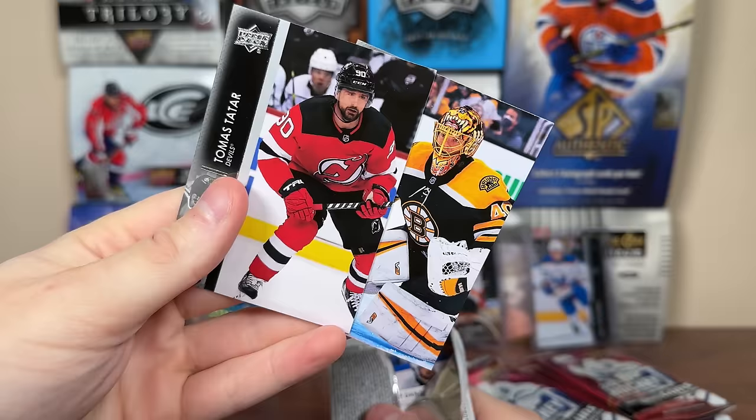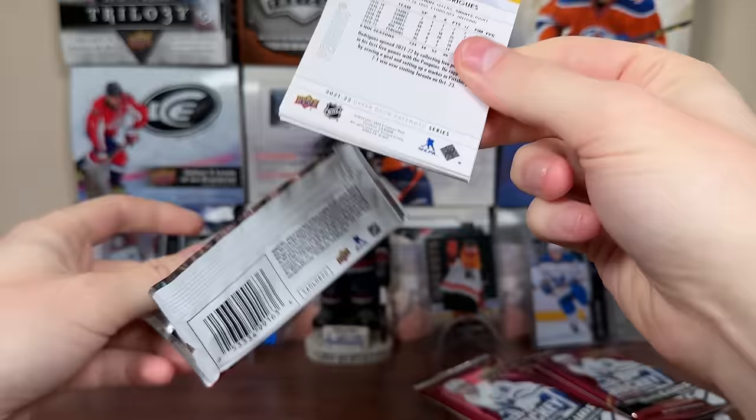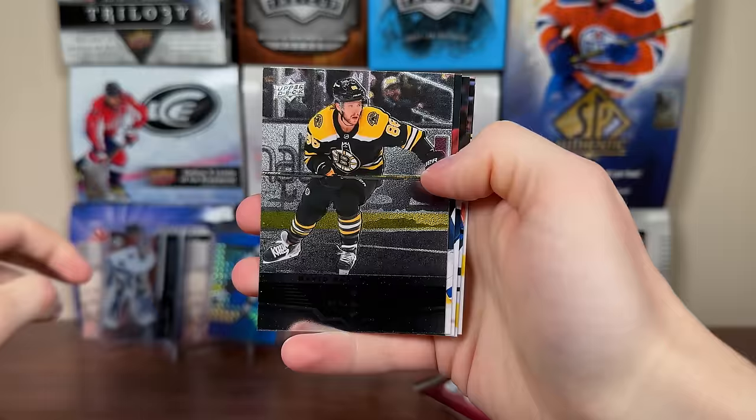We got a holographic gold Spencer Knight. There's a holographic gold — should be getting a few of those. These aren't numbered or anything. Next up there's a black diamond single diamond insert — I think it's five or six in the box.